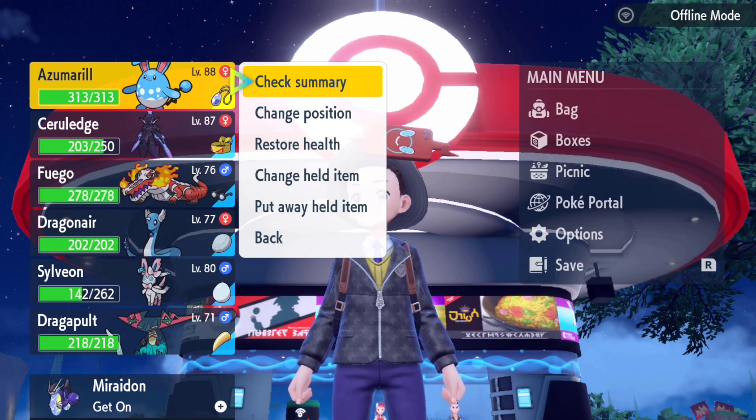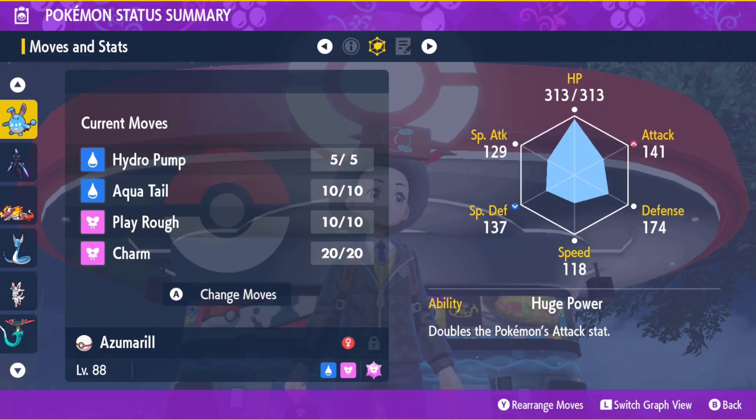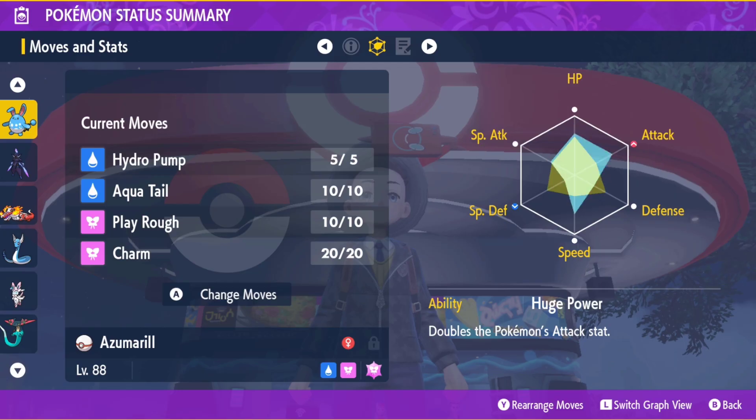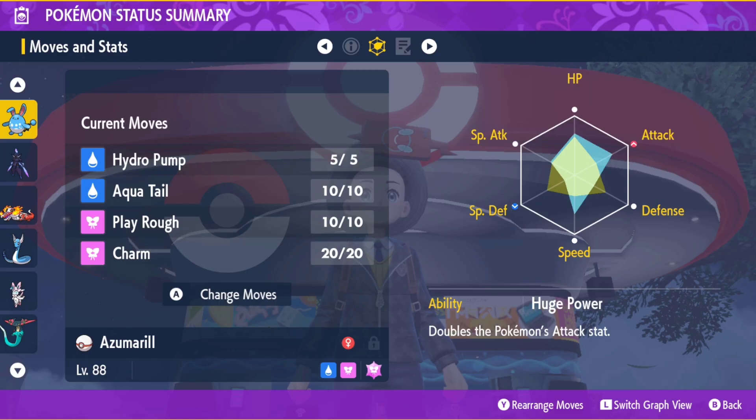This is my shiny Azumarill. I caught it pretty early in the game and consequently, because I played through the whole game with it, my EVs are really messed up. I also don't have the right nature, the right moveset, the right ability, the right held item, or anything special about this Azumarill, but I am going to turn it into a raid battling machine and show you how you can do the exact same thing with your Azumarill.